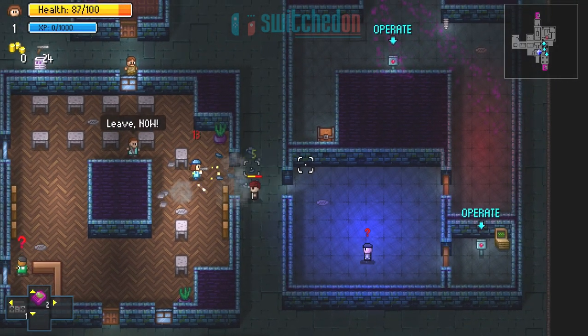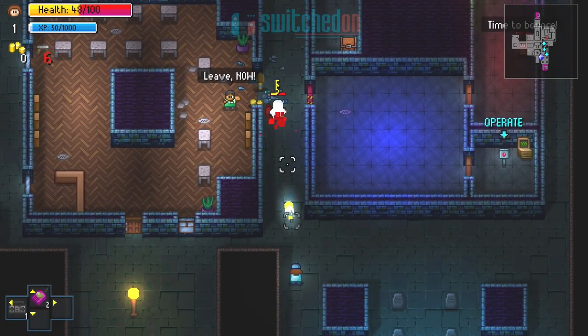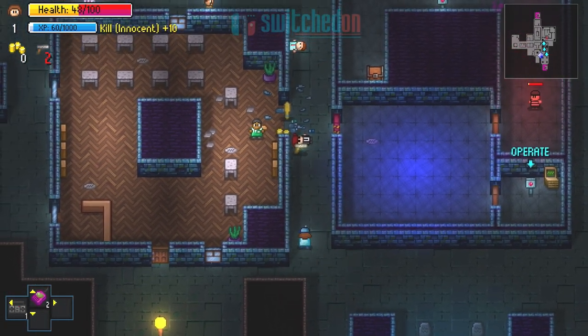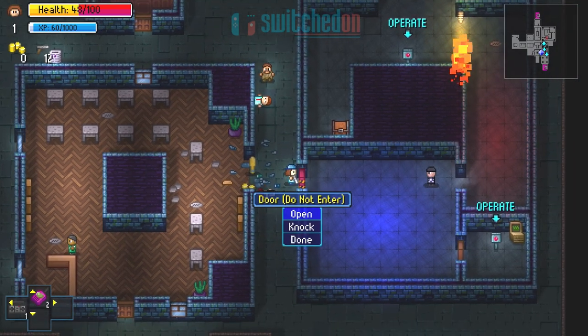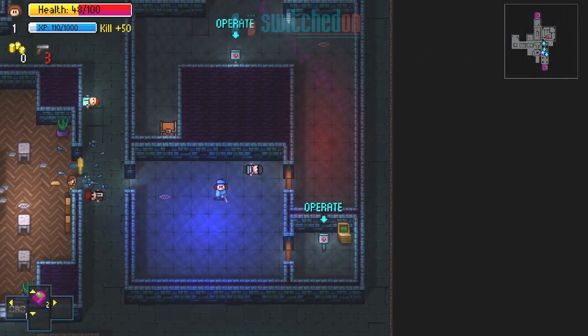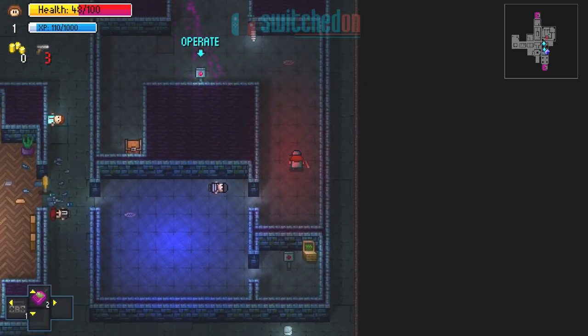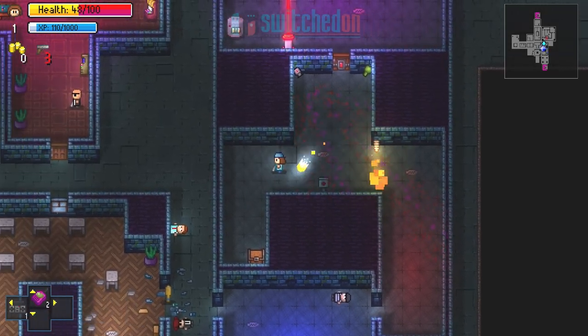Each floor layout is randomised every playthrough, with buildings, item placement, citizen types and missions being generated from a large available pool of resources, and every run really does feel very fresh. The large, sprawling, almost open-world style cities require careful studying to ascertain the best routes and get a handle on objective locations.